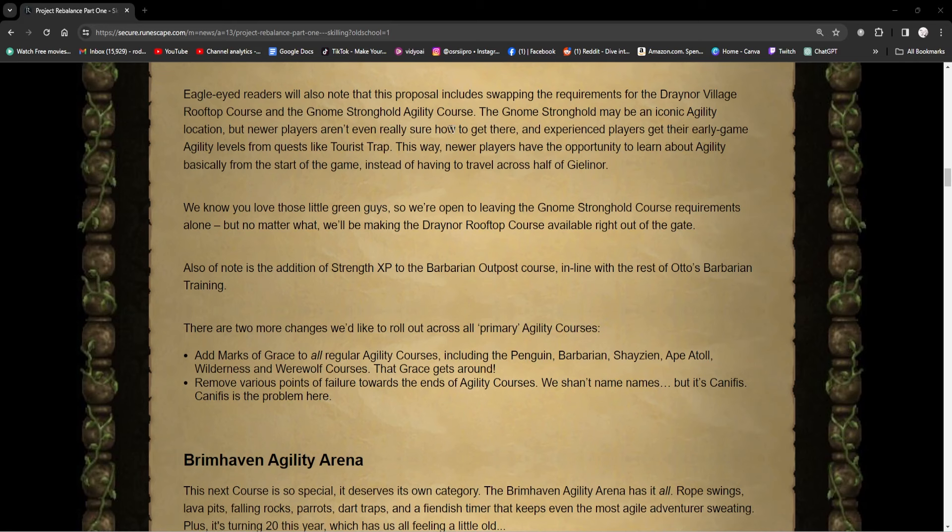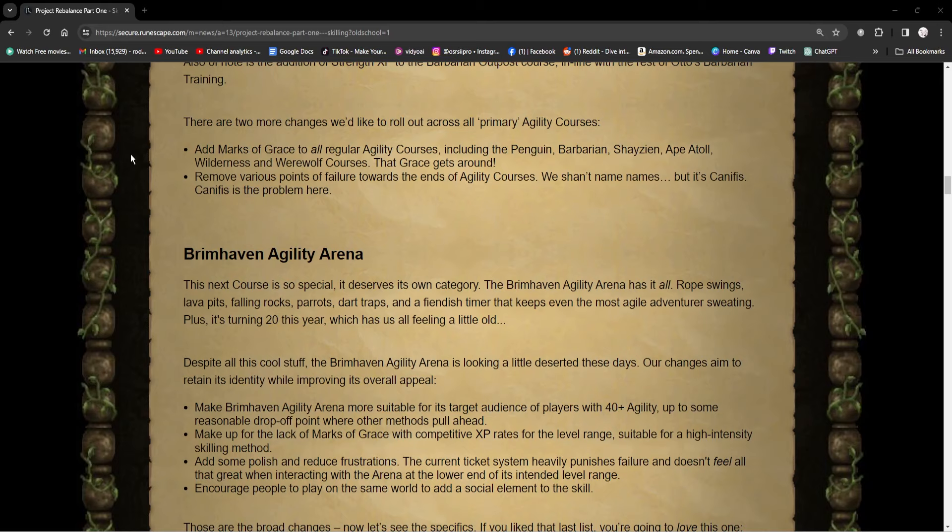Now, beyond Draynor and the Gnome Stronghold, there are two more changes they'd like to roll out across all primary agility courses. They want to add Marks of Grace to all the regular agility courses, including the Penguin, Barbarian, Shayzien, Ape Atoll, and Wilderness Werewolf courses — so you'll pretty much get Marks of Grace from everything. They also plan to remove various points of failure towards the end of agility courses — which they shall not name, but it's Canifis. The problem's Canifis.